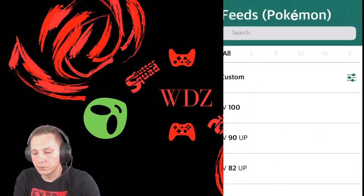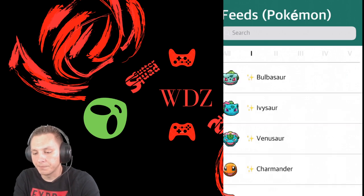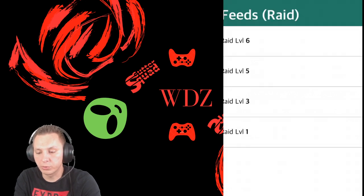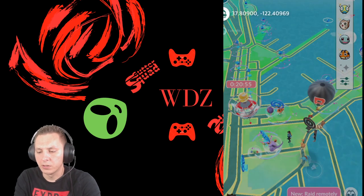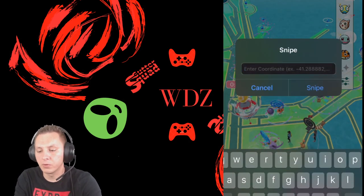Here's the feeds — you've got Gen 1, 2, 3, 4, 5. At the bottom left is Pokemon, the second one is Raids where you pick which raid level you want to do, the third one is Nest, and the last one is Quest. For Pokemon you click for items, you click for stardust, you click for other — so you pick whatever you're looking for.